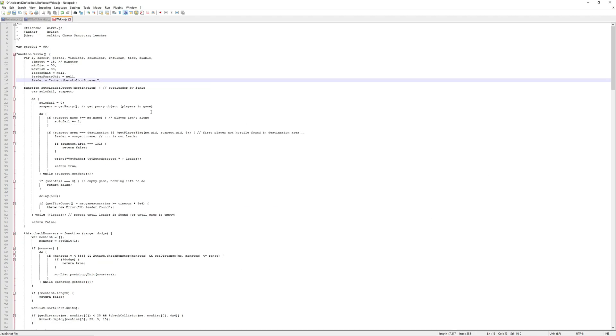This is the waka.js file — the actual script we're going to be running to get experience through Chaos. There are a few settings we can change in here depending on your setup. To find this, go into your Colbot folder, then the libs folder, then the bots folder, and finally inside the bots folder you'll find waka.js, which is JavaScript.